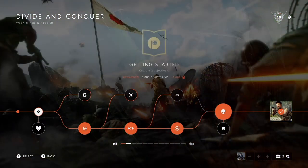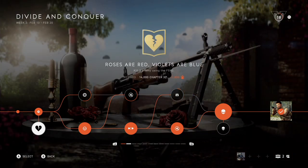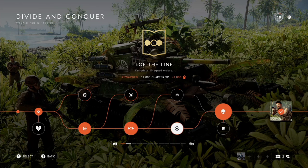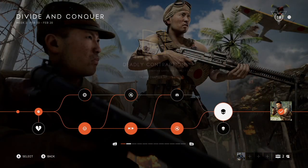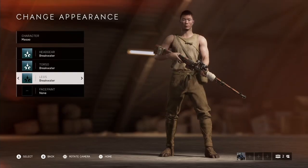What's going on guys, welcome to another video. Today we're taking a quick look at this week's Tides of War reward: the Breakwater outfit for the Japanese. The challenges to obtain this are very straightforward, there isn't anything very time-consuming at all. It took me about two games of Breakthrough to complete.